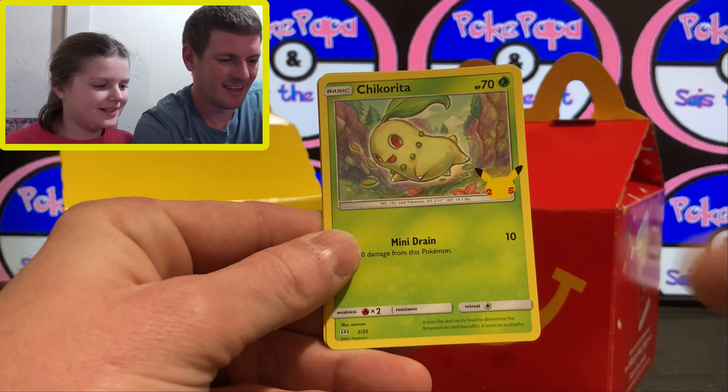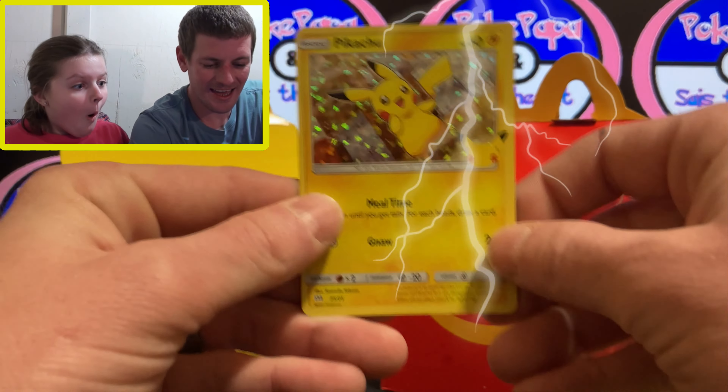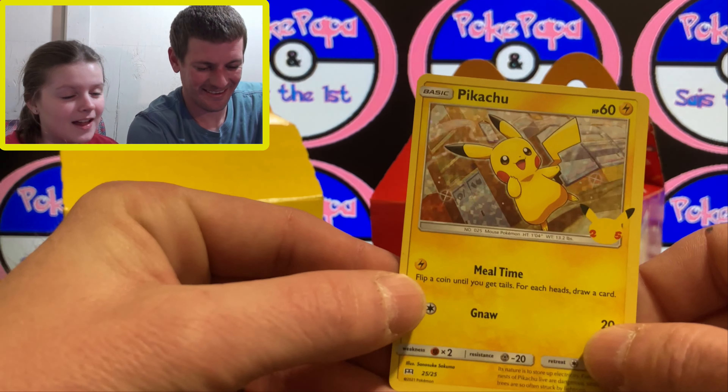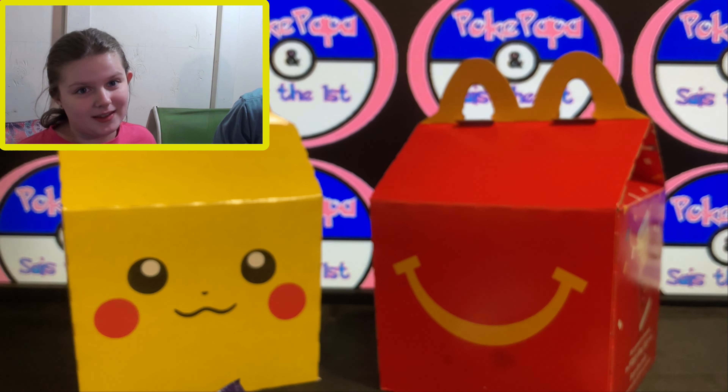I like that art. Chikorita, Growlithe — hey, a holo Pikachu! Awesome! I hope we get a holo Bulbasaur and a holo Squirtle — yeah, me too. And holo everything!